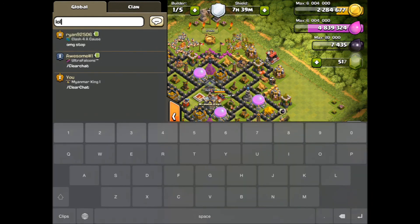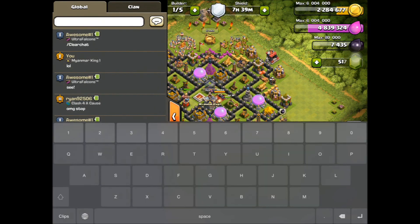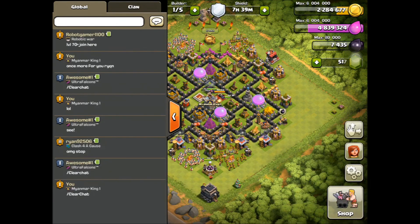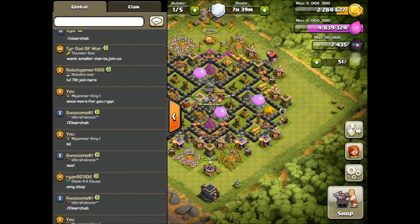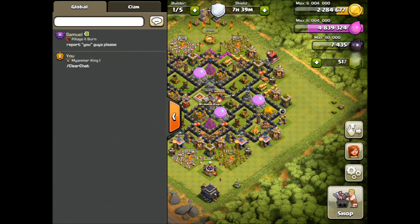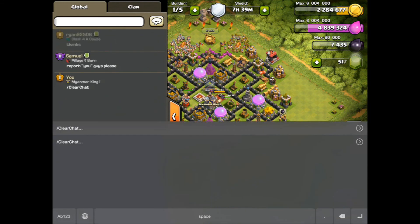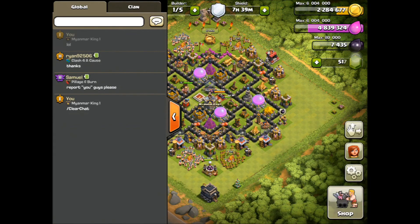I'm going to try it out again on Global — and there we go. It's kind of funny to see when other people try to type in 'clear chat' and they're like, why isn't it working? Anyways, that's just kind of how you do it. These guys are getting kind of annoyed — she's just saying 'actually stop' — but I'm just gonna do it one more time, just once more. There you go, Ryan — that's just it for you.